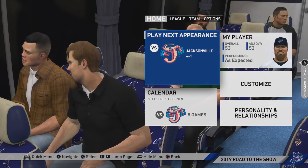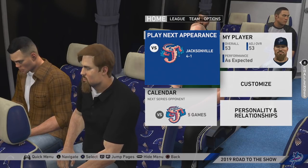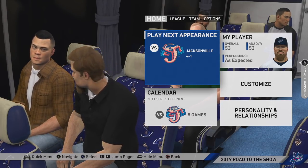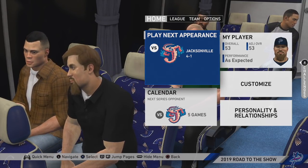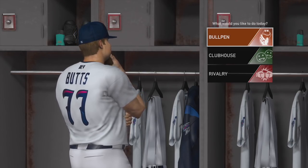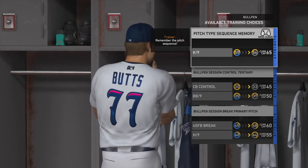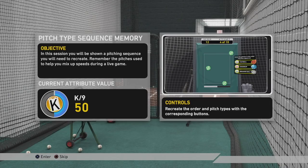Hey, it's SGU, and we are back with the Fatty Butts Road to the Show here in MLB The Show 19. Fatty Butts has made his debut at the AA level, had an impressive 14 strikeout game, almost unhittable at times, and he's getting ready for his second start, which is going to be his first home start. But first, he's going to work on some training, and we're going to work on this pitch-type sequence memory. We've got a memory game.